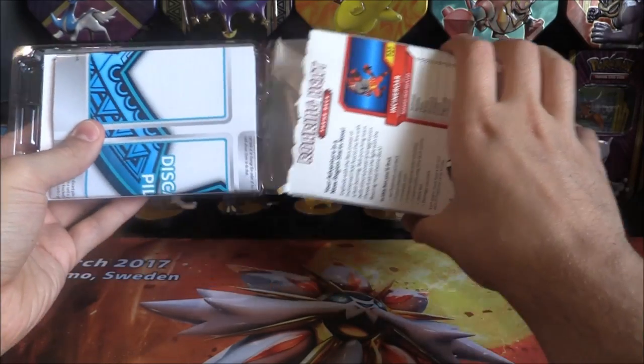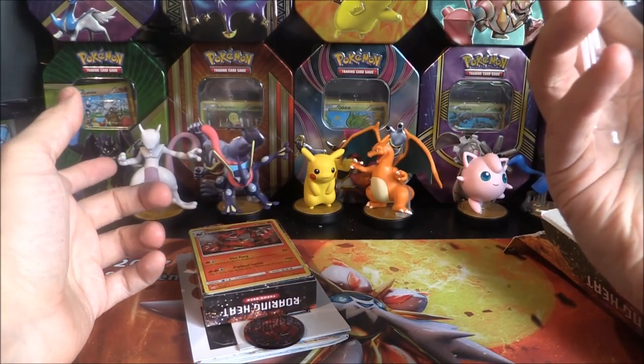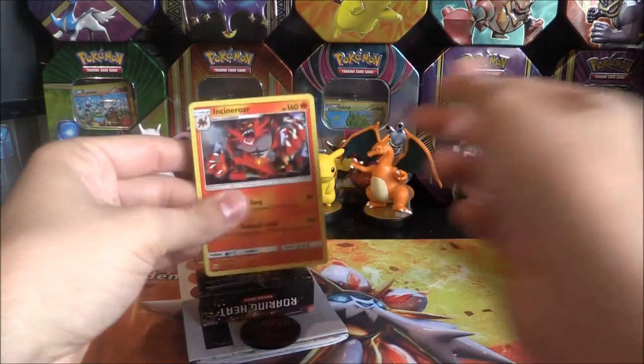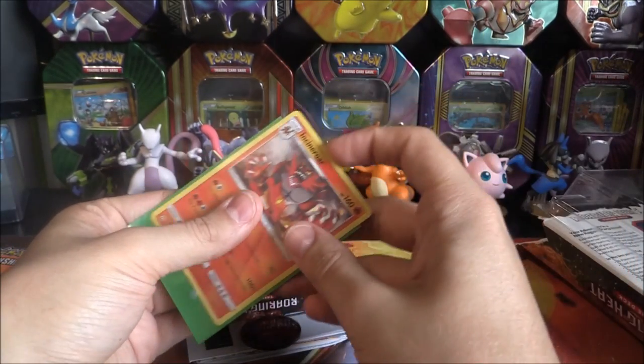I've already opened it up, of course, and we're going to open this up and check out exactly what is in here. No back to this one either, which is odd. Very odd. So we've got our code there, which I'll put off to the side. We've got our Shatter Hollow of Mr. Incineral.